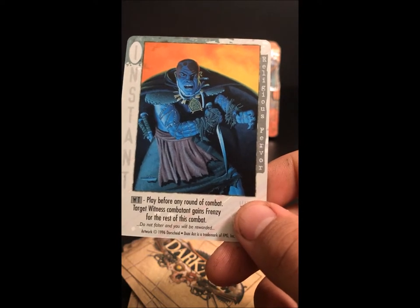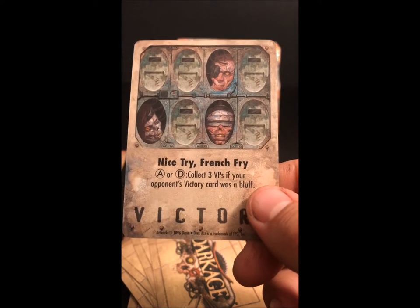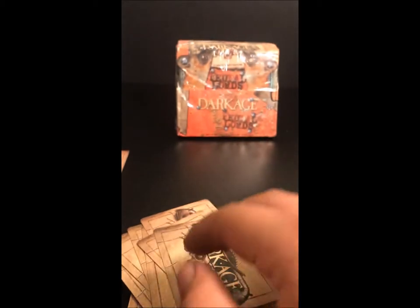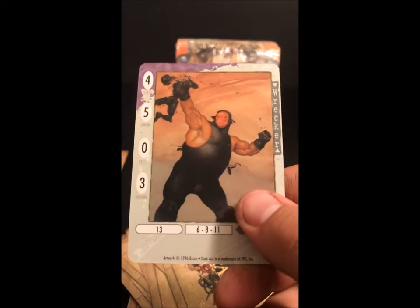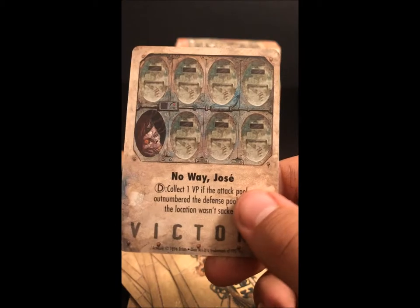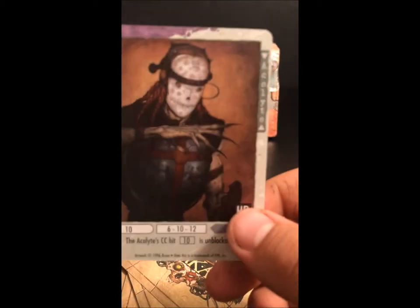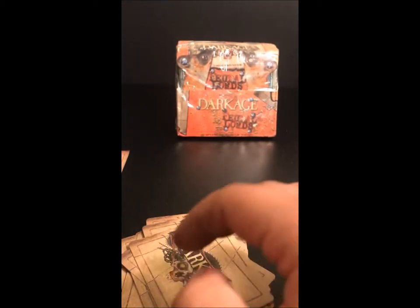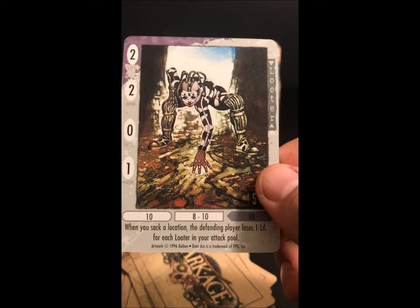Religious Fervor, Bunker, Nice Try, French Fry, Fiend, Fiend Coil, Wrecker, No Way Jose, Killer Instincts, Acolyte, Grenade Launcher, Looter, Looter.